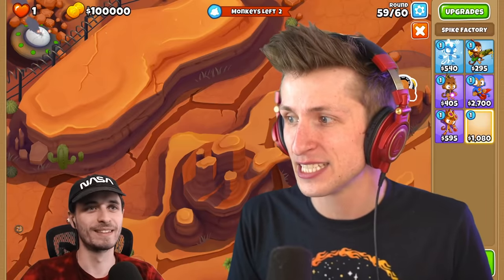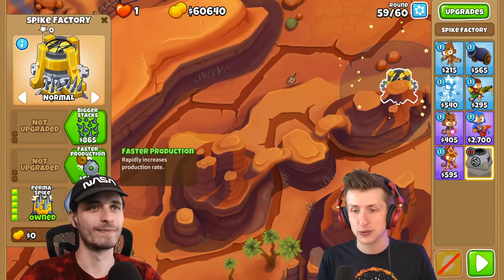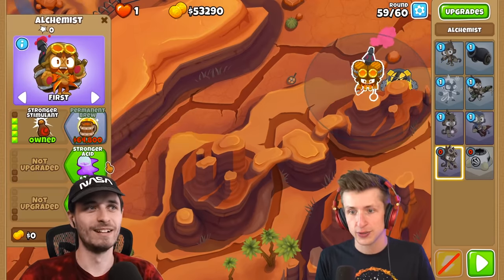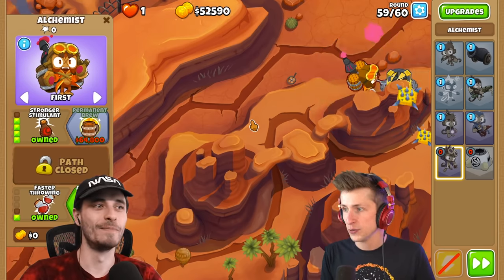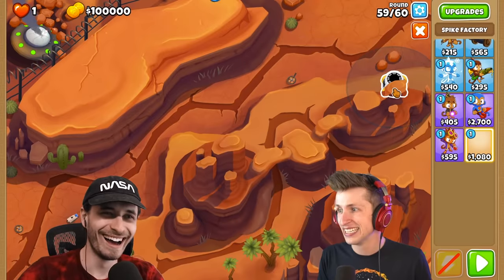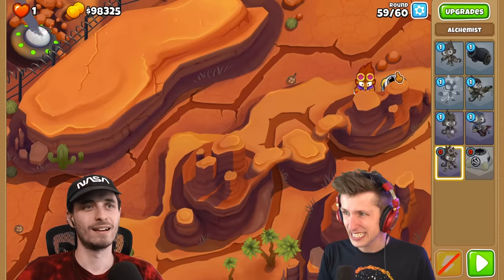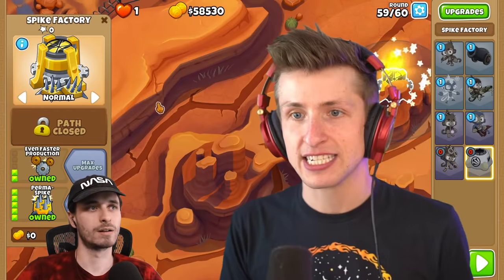All right, are you ready for the biggest brain play? Okay, so we're going to put the spike factory here so we can hit both sides. Then we're going to do faster production, even faster production — we'll do it on smart. Then we're going to give it an alchemist so we can pop lead balloons. Spike Factory, you're not putting them in the right spot. You're trying to get them to split it perfectly? Yeah. I think I had them on smart priority.